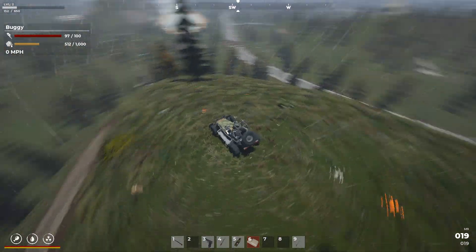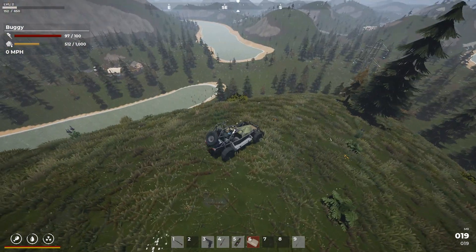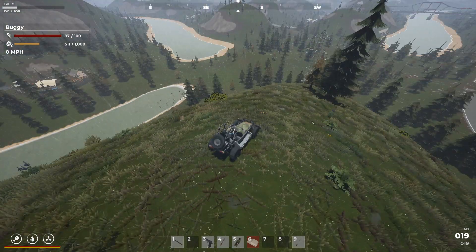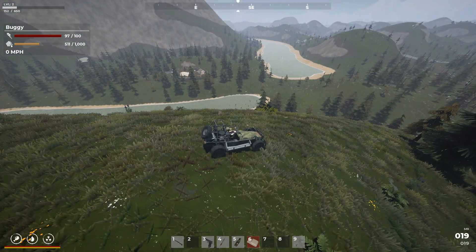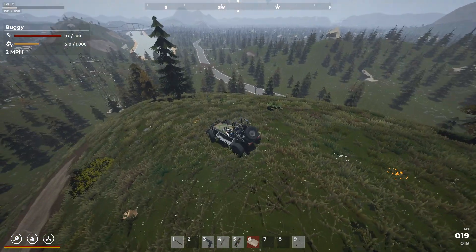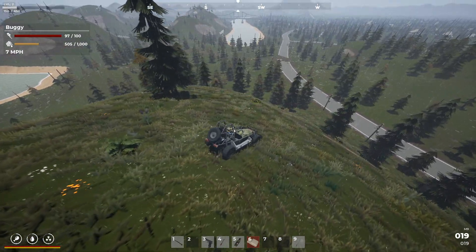Okay, so I was thinking of making my base somewhere around here. There's the safe zone right there. We got water here, water there. I mean, we could just put a base right there, literally, and it'd be totally fine. We'd be right next to the trader. Not that we don't really need the trader, but it'd be nice to have one somewhere close by just in case we want to sell a bunch of stuff.